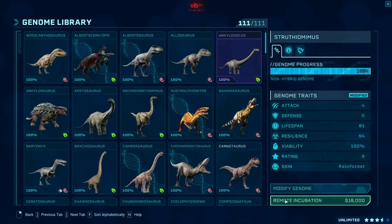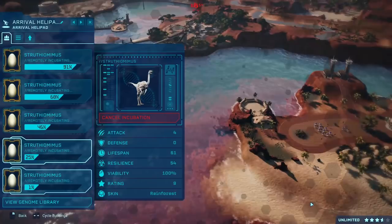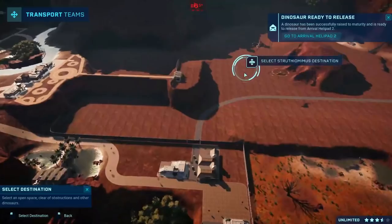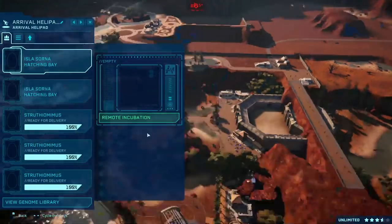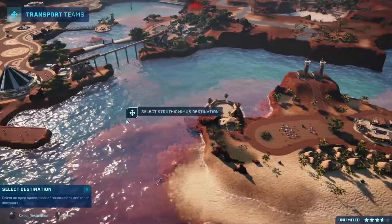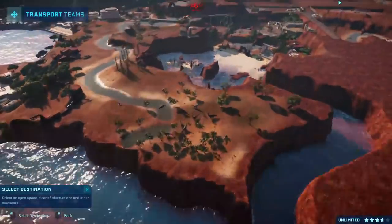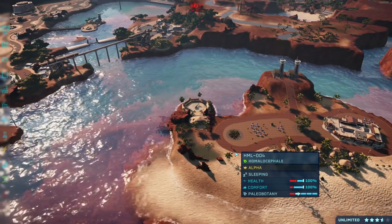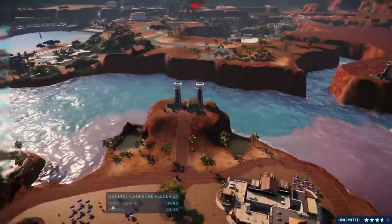We're not going to add it to the outback — Therizinosaurus is going to get a dedicated awesome exhibit in a future episode of Jurassic World Australia. Subscribe if you want to be around for that. I want it in JWE2 so badly because it's so different from all the other dinosaurs. Personally, am I a bigger fan of something like Concavenator? Yes — but we have plenty of medium to small carnivores. We don't have anything like the Therizinosaurus.